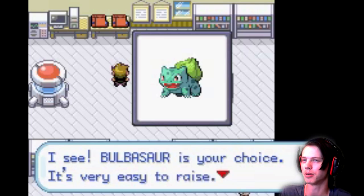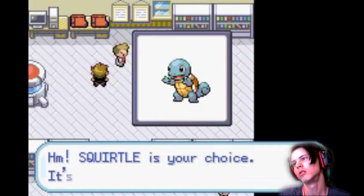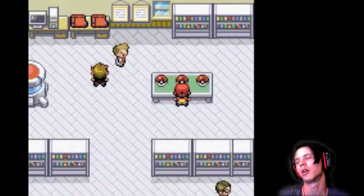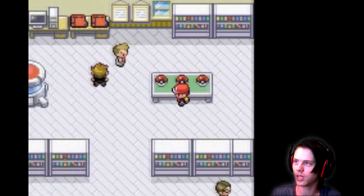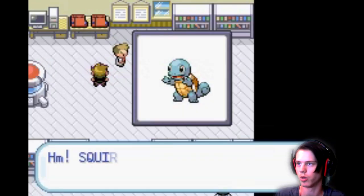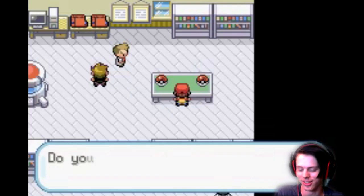I feel like Bulbasaur makes it pretty easy until I get to Blaine. Squirtle — worth raising. And then there's Charmander, who I always picked because he's so fucking cute. Like, look at his fucking cheeks. I don't want to pick Charmander because I always go Charmander. Let's go with Squirts! I'm going with Squirtle. Yeah! Fucking love that sound, dude.